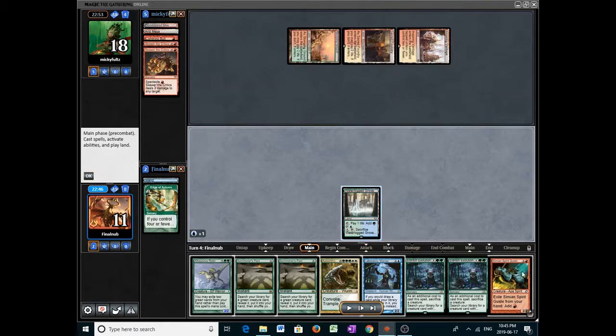Now we get punished for having a basic island instead of a basic forest — this comes up more often than I'd like. Maybe I should go back to the basic forest. But we have the double-green requirement and can't cast this with Simming Spirit Guide, so unfortunately we have to pass.